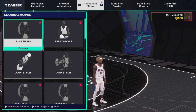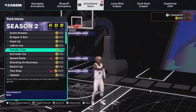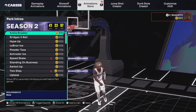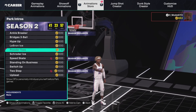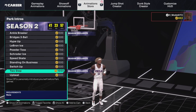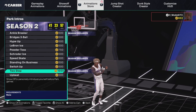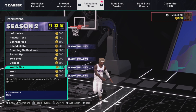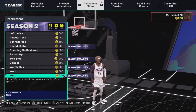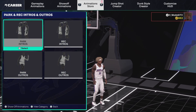You can pause to see what six I'm using right now. The new animations I've seen so far include new park intros, the ankle breaker, speed shake, and the two-step. It looks like they added some new park intros — a couple of these look fire, I might check some of these out.